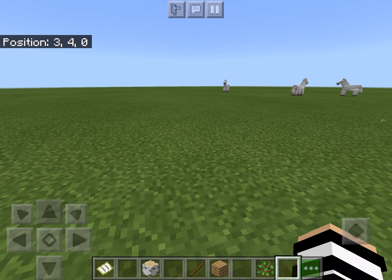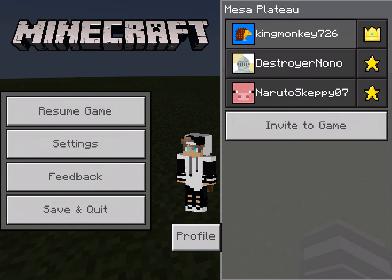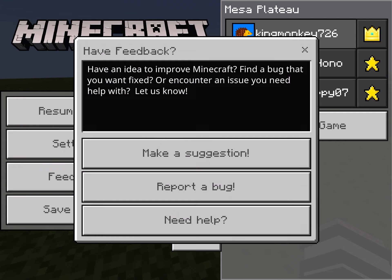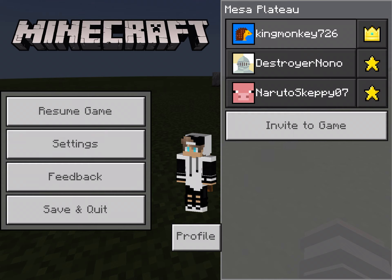The pause tab shows you Resume Game, Settings, Feedback, and Save and Quit. Feedback you don't need to use. Settings is where I set up the world. Save and Quit gets you out of the game.